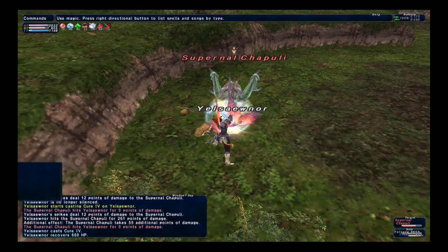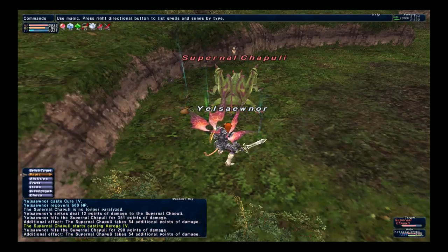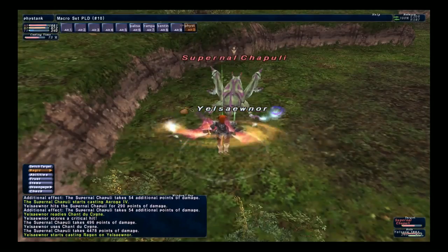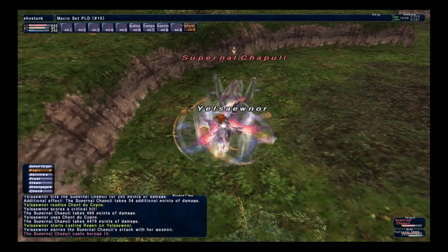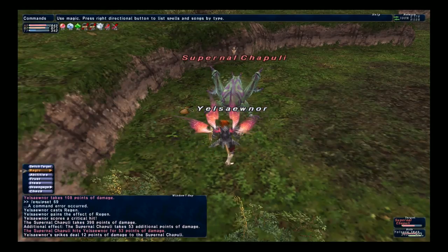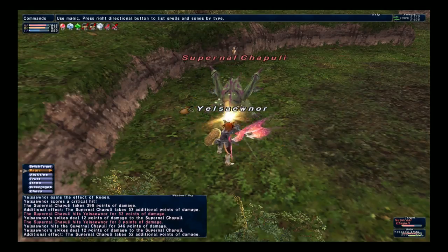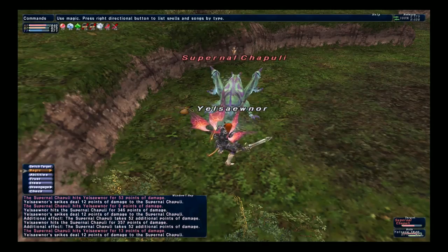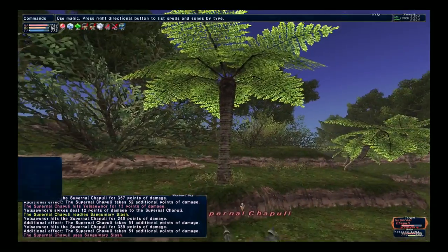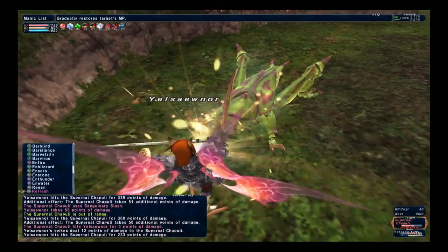Basically we just blow it up — that's really the only gimmick to it. They suggest you really only weapon skill when it's casting spells, because that way you don't have a chance of getting the evasion up on the NM. But like I said, I've never had problems with it and we typically just blow it up. It also does the same thing that all the Crickets do — if you do damage to it after it does a TP move within 2-3 seconds, it's not going to do any damage.